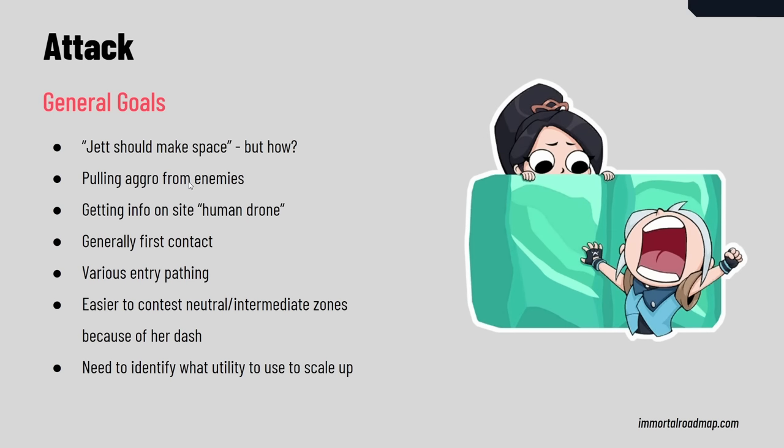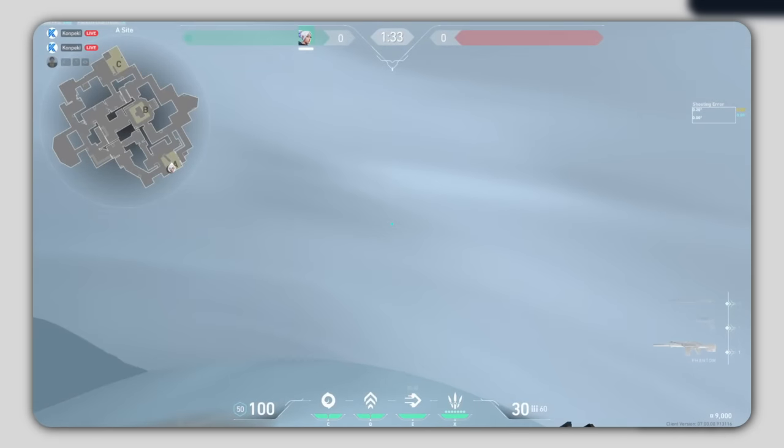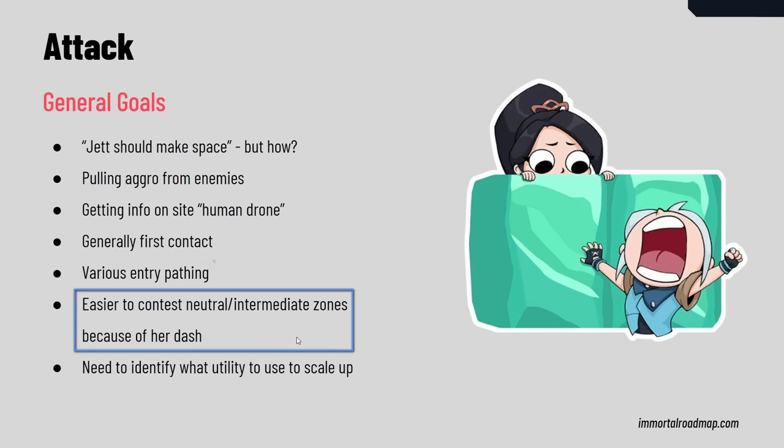When you're attacking, there are goals you should have in mind. People always say Jett should make space, but how do you actually do that? It's about pulling aggro from enemies. By dashing onto site or being first contact, you're drawing their crosshairs onto you, leaving room for your teammates to safely get onto site. Also getting info on site — dashing and checking both sides as you dash, clearing wherever you're hitting. You're generally going to be first contact or first entry. With Jett, because she has her dash and smoke, it's easier to contest neutral zones and 50-50 angles, peeking aggressively with your dash and being safe if you see someone.